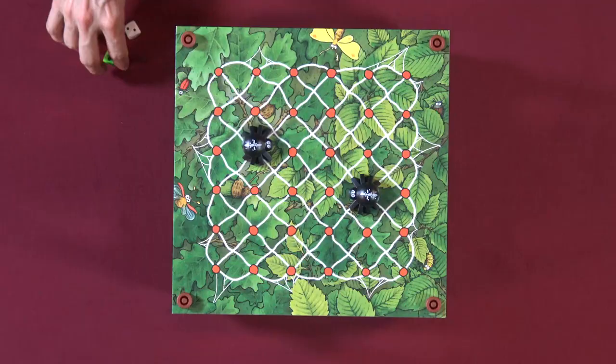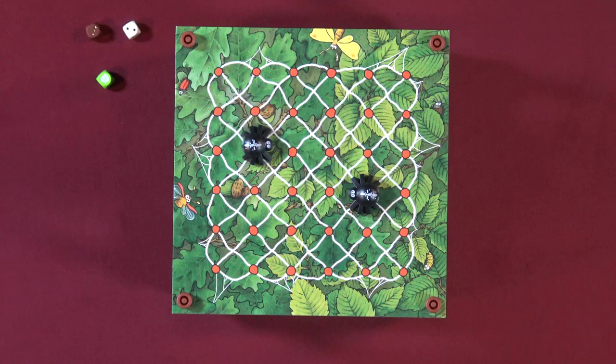The leaf is the next possible movement option on the die. When you roll a leaf, you can move either the spider or the ant, with the added bonus that you also get to move the tree stump. The tree stump will either protect you or get out of your way.